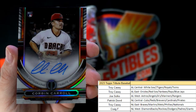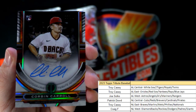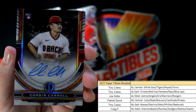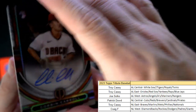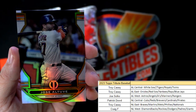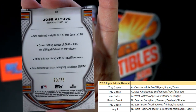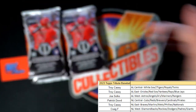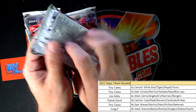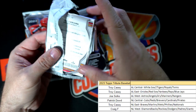Corbin Carroll autograph rookie card, on-card auto, National League West — Craig F, monster pull! Nice one coming out to you. Corbin Carroll, Diamondbacks rookie card — that's a beauty. And then we got Altuve for the Astros, going out to Joe S — that's 73 of 75. Nice one coming your way, Joe S. I think that's a gold — the Altuve.